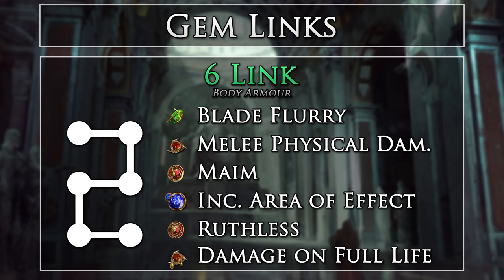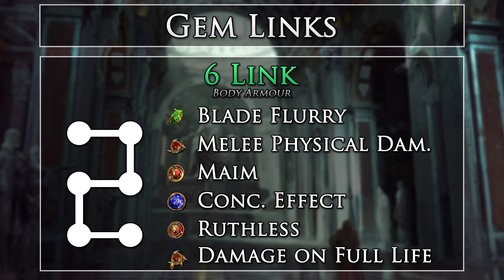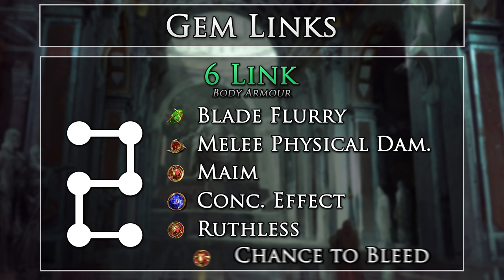Here are the gem links for the build. Support gem links are shown in order of importance. For your main links, you will want to make use of Increased Area of Effect while mapping, and Concentrated Effect on bosses as needed. For your sixth link, the strongest option is Damage on Full Life, which is quite easy to maintain with instant leech. However, if you are going to be in a situation where you can't stay on full life reliably or do not feel comfortable with it, you can swap it for Chance to Bleed.